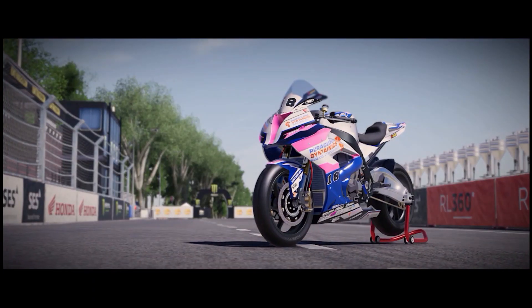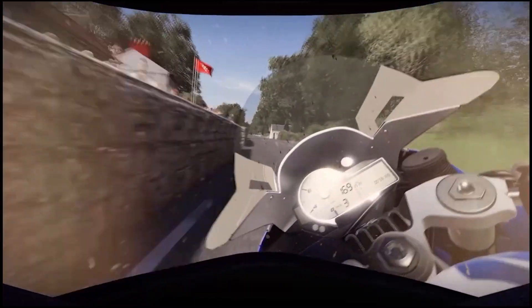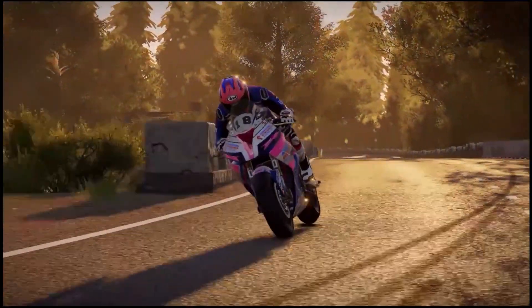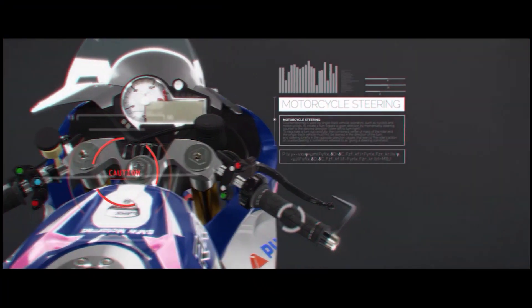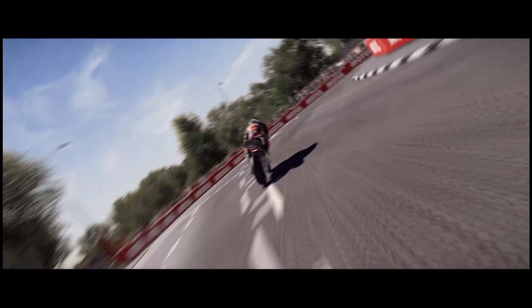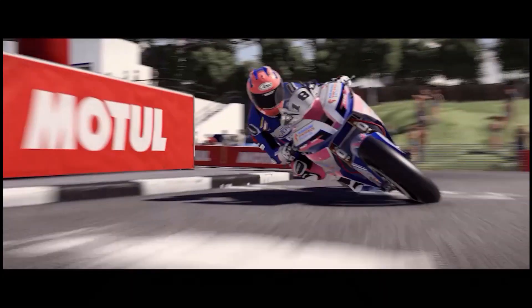In TT Ride on the Edge 2, a lot of work went into improving the motorcycle physics to heighten the realism and game experience. With a fully integrated gyroscopic effect, you'll enjoy more precise and natural steering. At high speeds, the bike's speed wobble warns you of an imminent fall and helps you to anticipate bad crashes. As you go into bends, the bike's grip will feel different depending on your angle of approach, which helps you make turns at the correct speed.